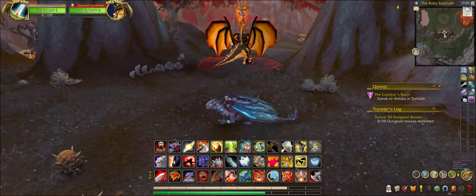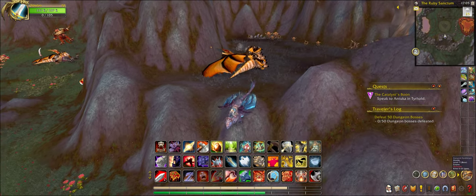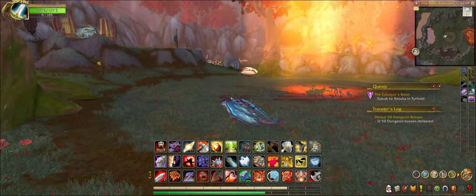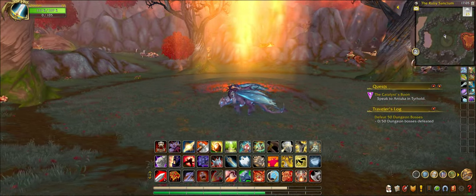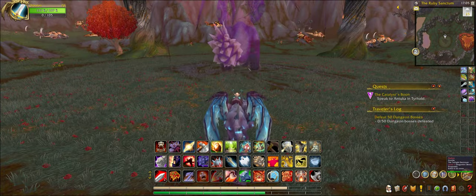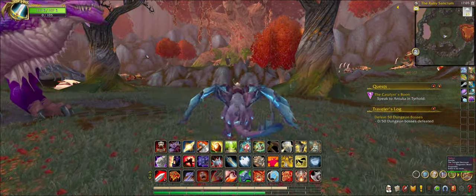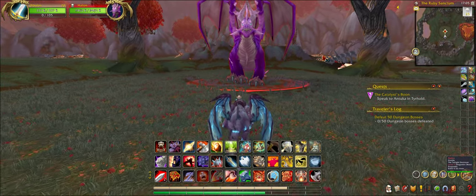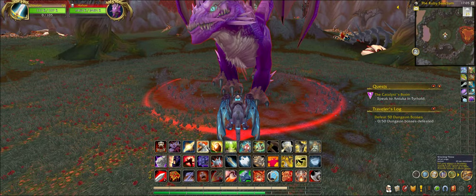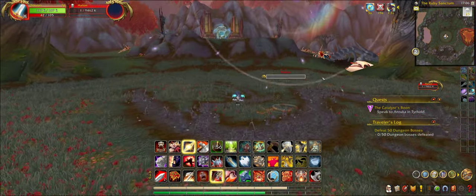The third boss is in this area — the same area where he was blocked off. The final boss of the instance is a different color. He has a funny name; it sounds like 'Hail' to me, which sounds ridiculous but it's true. Or maybe he's just one angry boy — who knows.